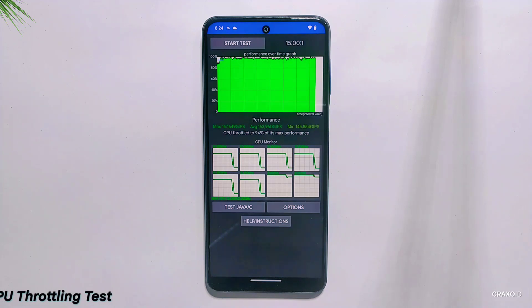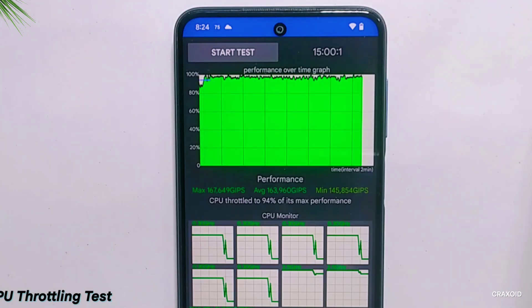After Geekbench, I'll show the results of the CPU Throttling Test, which evaluates the performance and stability of the device CPU under heavy loads. After 15 minutes of CPU throttling test, the CPU has throttled to 94% of maximum performance, and the average score is 163,960, which is considered a good score for this phone.